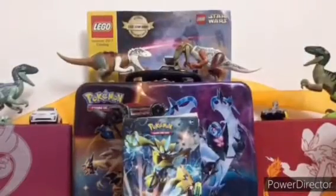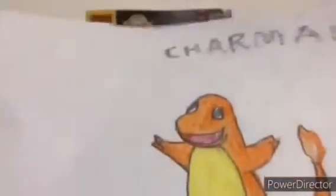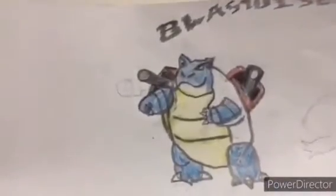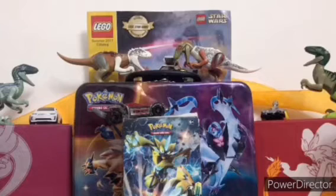The next one we have Charmander — this is also one of their favorite Pokémon. And then we have Blastoise — this is also one of their favorite Pokémon. I actually drew this kind of funny — one of its eyes is going upward.